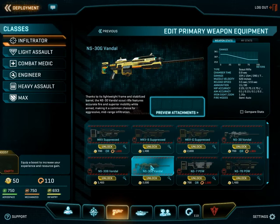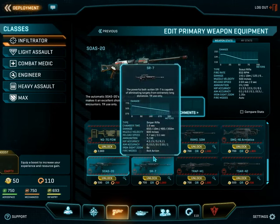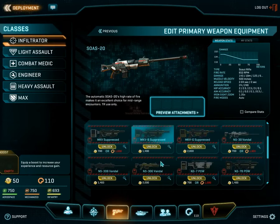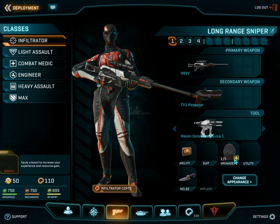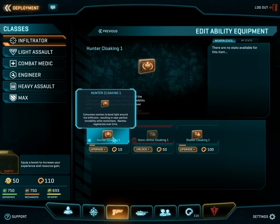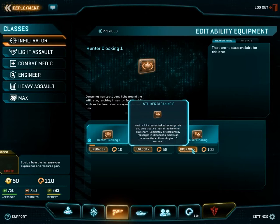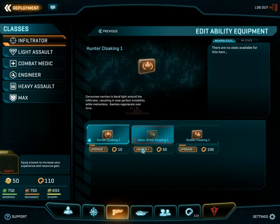They can also use SMGs if they wish. This is the scout rifle. I don't particularly use this class much because it doesn't really fit my playstyle. There's the hunter cloak, which is the basic cloak that comes with the class — it turns you invisible for a limited period of time until it eventually drains your battery and disables. The stalker cloak is a relatively new feature where the cloak will remain active indefinitely, as long as you remain stationary.